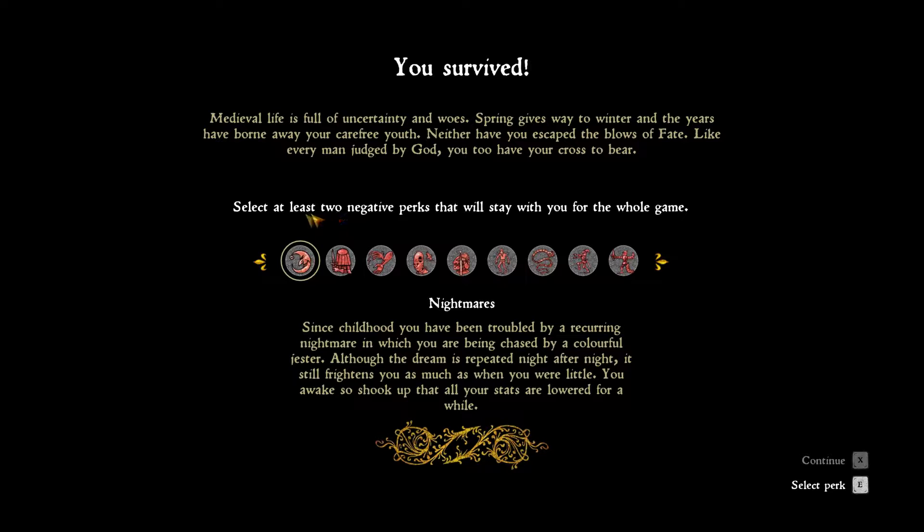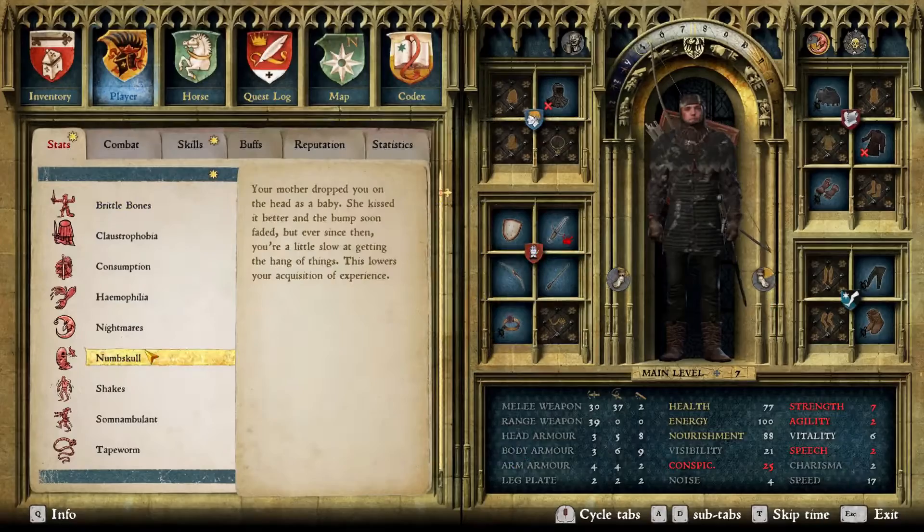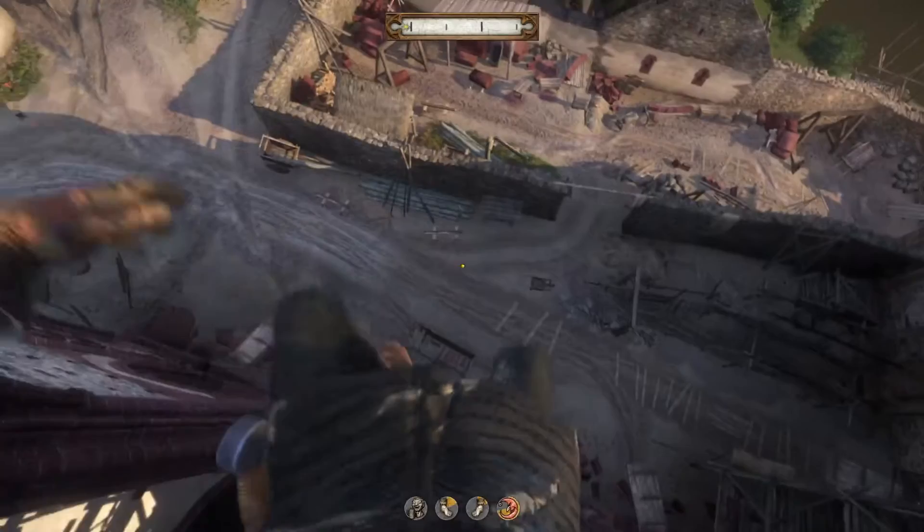Last but not least, you are given a list of 9 negative abilities to hinder you throughout the game, and you have to pick at least two of them. I personally chose all 9 just to see if the game is impossible to play. It isn't — you just need to adapt your playstyle to them. So before we finally dive into the main subject of this video, allow me to review each of these illnesses and discuss how they impact the gameplay.